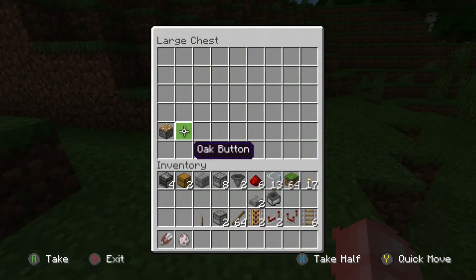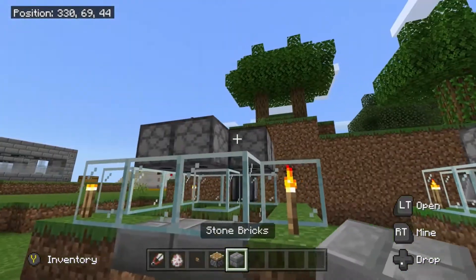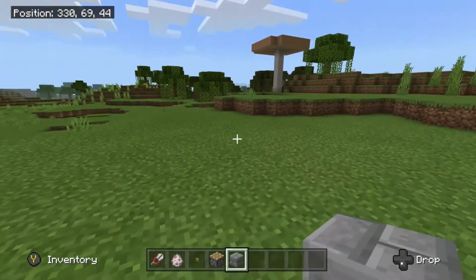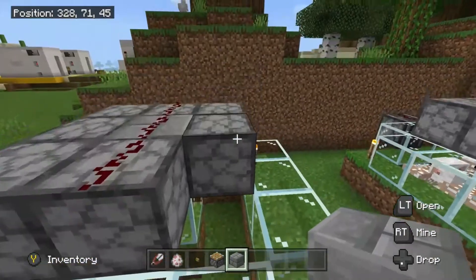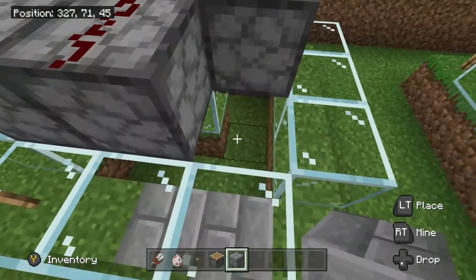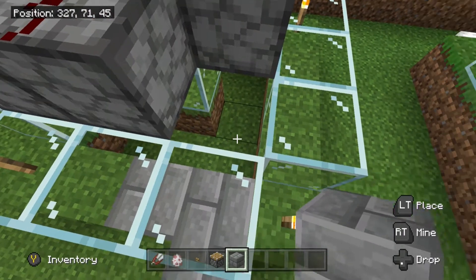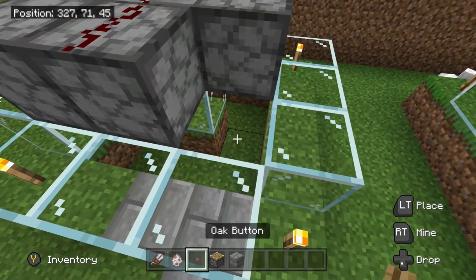The last couple of bits — you need a piston and a button. This one block we left out up here is where we're going to get our sheep in. Create a little stairway up, get your wheat, attract some sheep, bring them up and get them to drop down. Once you've got a couple in, use your wheat to breed them up. Around 16 to 20 sheep works well — they don't have to be dyed. Get them in there and you're good.